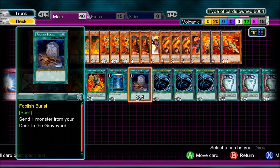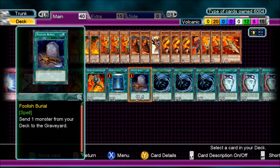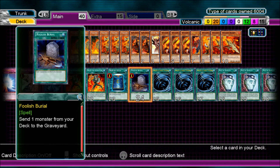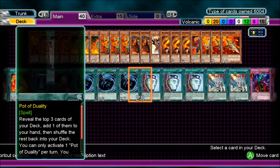A good combination is you can send a Shell to the graveyard and recycle, or a Counter if you've got plenty of fire monsters in there. Maybe even a Scattershot to inflict 500 damage. Three Mystical Space Typhoon, three Pod of Duality.